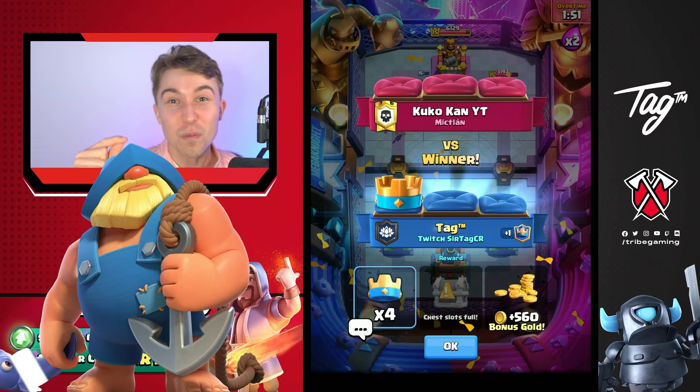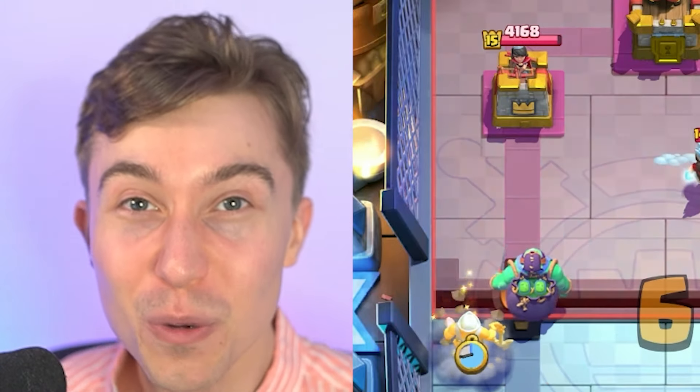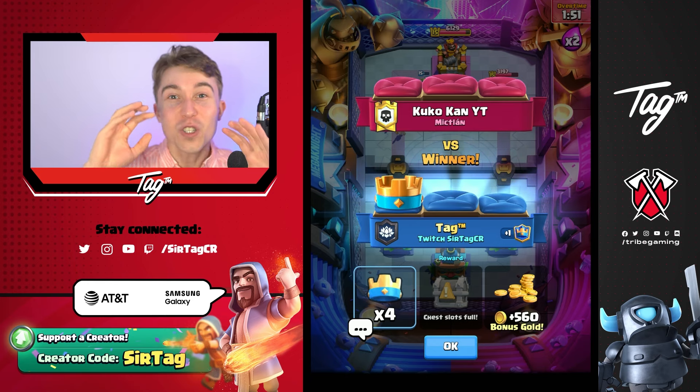If I didn't catch my opponent's P.E.K.K.A, I would have 100% lost the game. If you can pull off fancy Fisherman predictions, especially against P.E.K.K.A, you can win any match. Your astonished opponent will sit there after thinking that they won in total embarrassment. Never doubt the Fisherboy, because he can always pull through with the W.